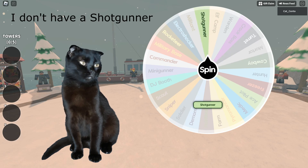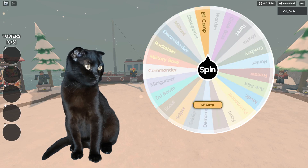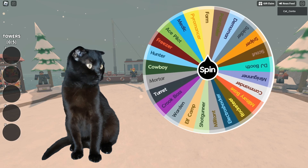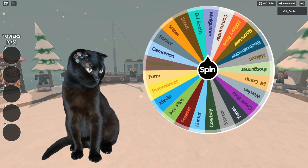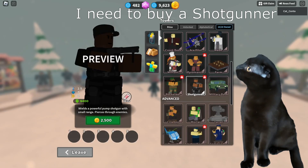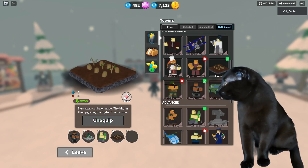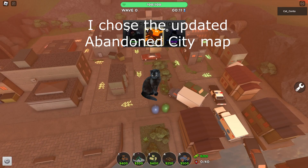Shotgunner? I don't have a shotgunner. Elf Camp? Great! Elf solo cannot win, but they are a strong early defense. Mortar? Great! Farm? It's good that I got it. I need to buy a shotgunner — it's good that it is not very expensive. Elf Camp, Mortar, Farm, Warden. None of these towers will be able to win solo, the game should be interesting.